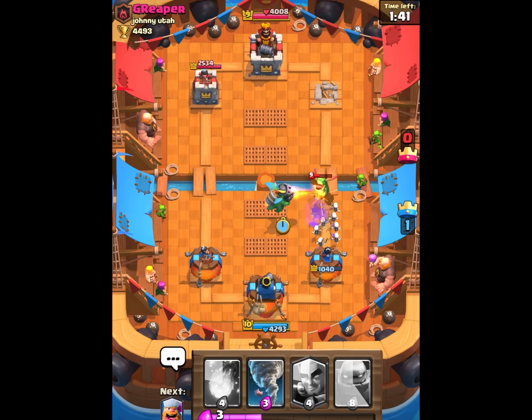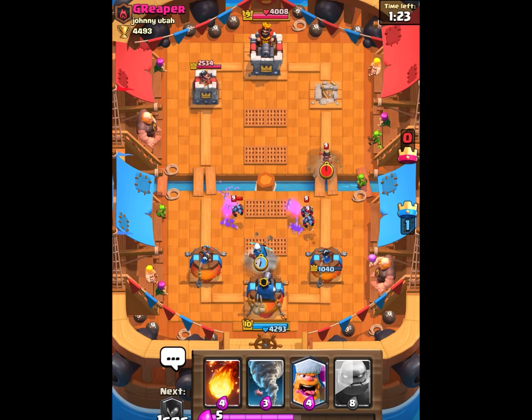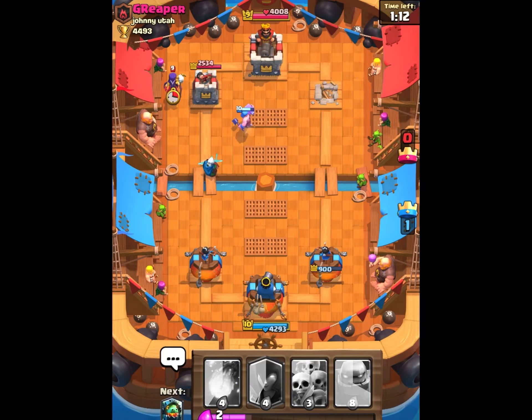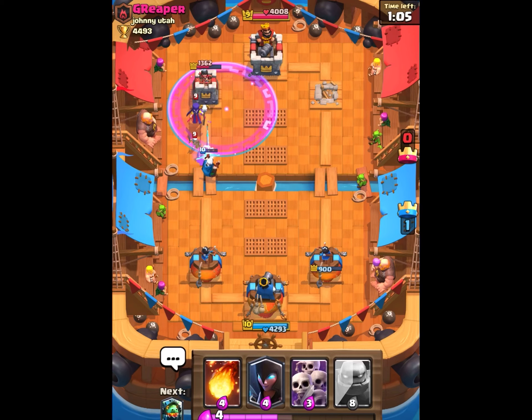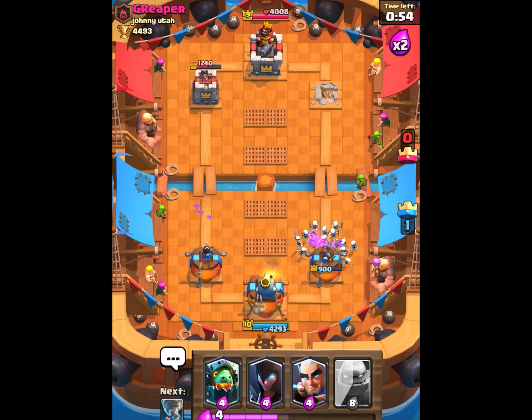A little lag lets a goblin barrel do some damage but it's not going to make much difference. I get one tower down — the inferno dragon goes for that tower but he places a minion horde. I place the magic archer and tornado the minions so I can get the magic archer to cross the bridge, which secures the kill and the minions die. I throw a lumberjack in the middle to tank for the magic archer, and the lumberjack gets two hits while the magic archer does a lot of damage on the tower. I might have wasted some elixir but it got me a lot of damage.